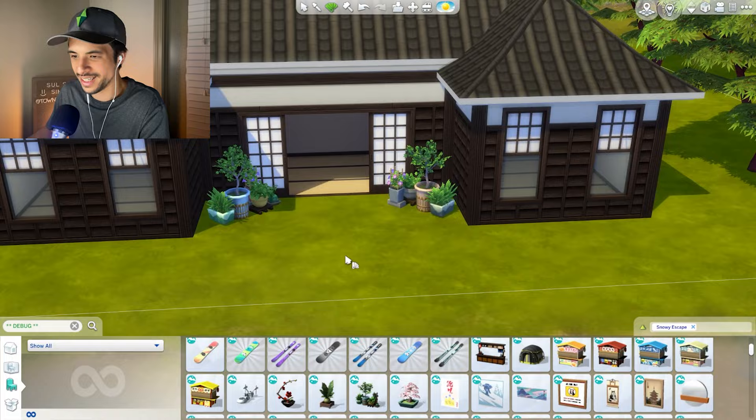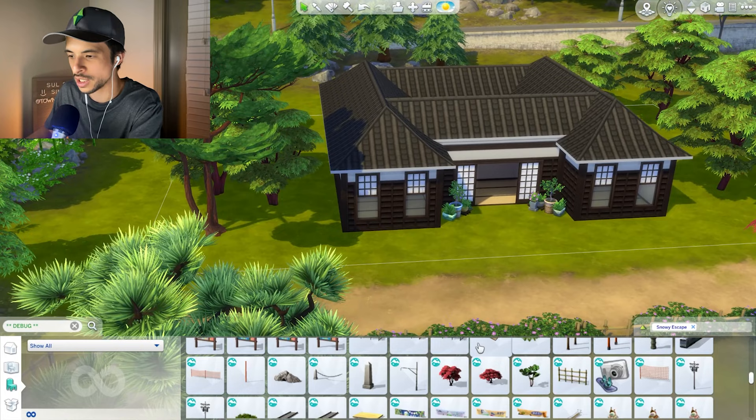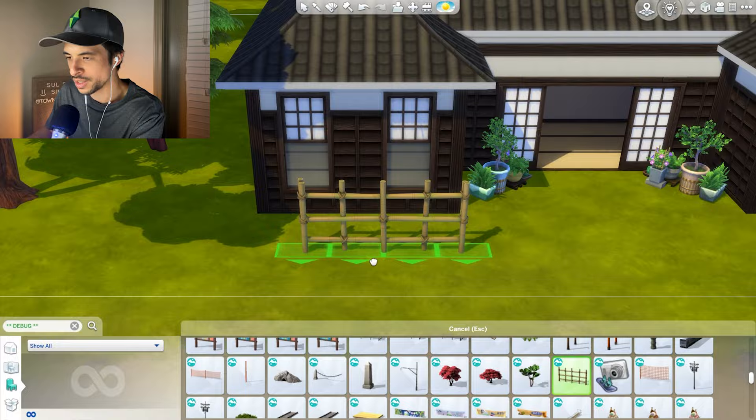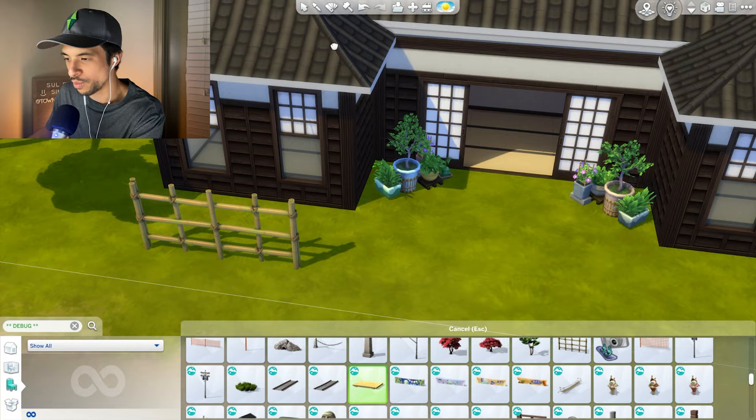I love this tree - it's really great. I love that it's a little bit more narrow, and I can kind of have the branches overhang just a little bit. This fencing looks really cool. We do have an option that is part of the game itself, so I could use either this debug fence piece or the one option we have in Snowy Escape. But we're going to see how that works.